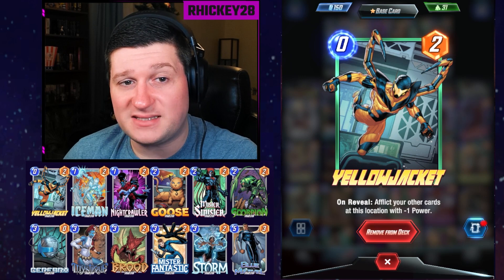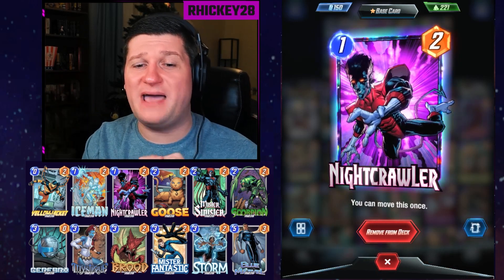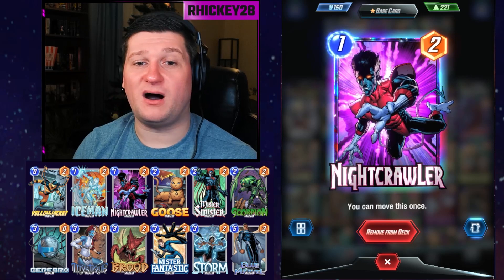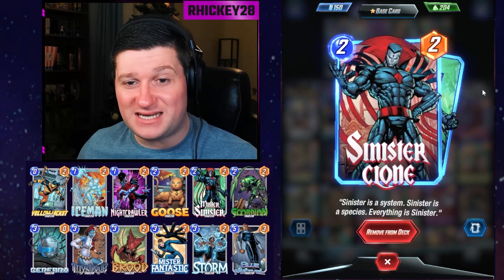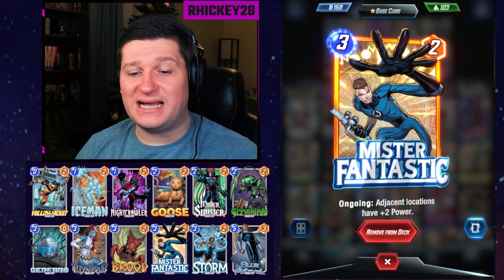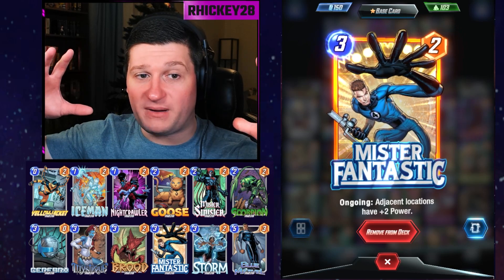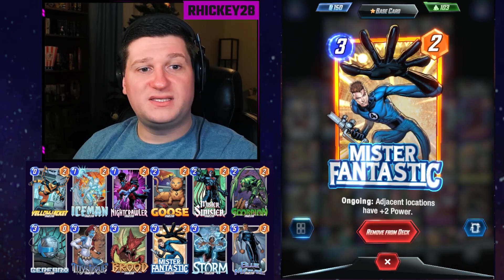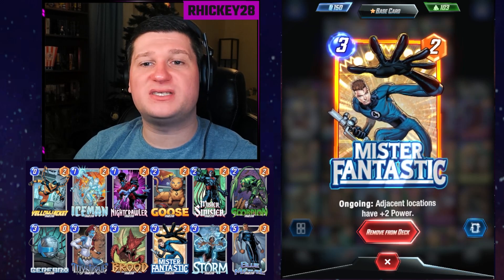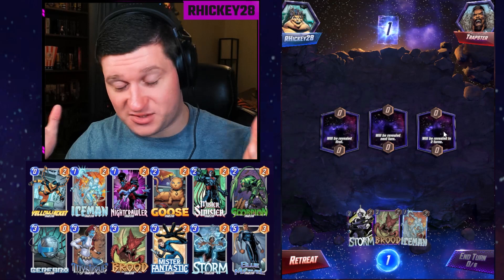There are three cards that are kind of necessities in a Cerebro 2 deck. The first is Nightcrawler — he's basically a movable seven-power card if you get Blue Marvel, Cerebro, and Mystique off. Another amazing card for Cerebro is Mr. Sinister: two cards at the same time for two energy that are both going to get massive buffs. The last card is Mr. Fantastic — he maintains that two power and takes on all the buffs, and he spreads his power to the other two lanes without affecting the individual power of the cards, which allows the Cerebro combination to still go through.